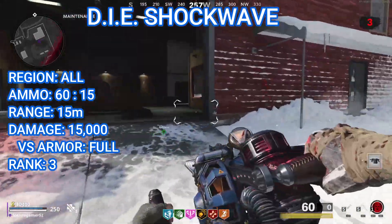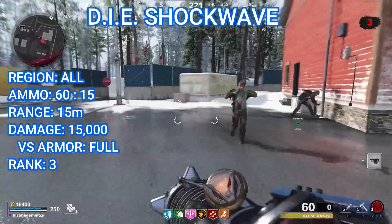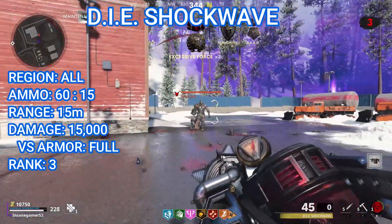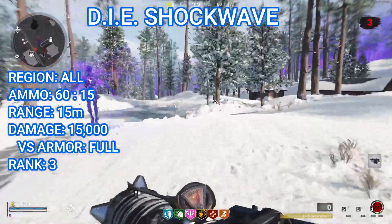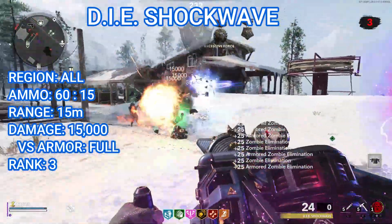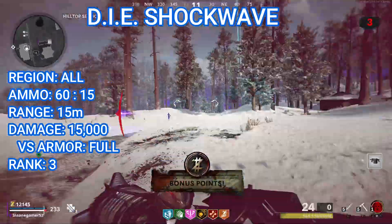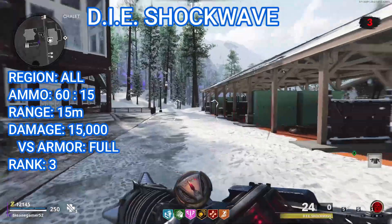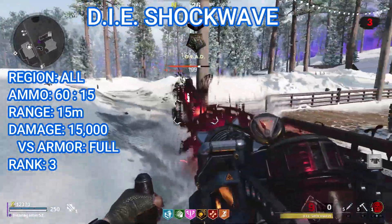The D.I.E. Shockwave has a maximum ammo capacity of 60 and uses 15 ammo per shot. Each shot fires a pulse that goes through all Zombies up to about 15 meters. It deals 15,000 damage to each zombie it hits and has a pretty wide hitbox, which is great for clearing entire hordes. You also deal full damage against armored enemies, which is not the case with most of the other upgrades. Unfortunately, it doesn't deal any type of elemental damage so it's not super effective against any specific Zombies, which is actually true for all of the elemental upgrades except for one of them. Most of them don't deal any bonus damage against Special and Elite Zombies like you would expect based on their element.